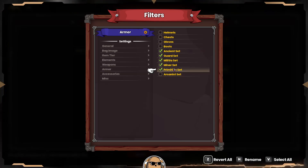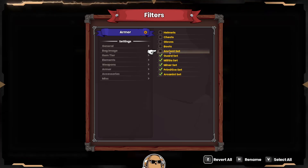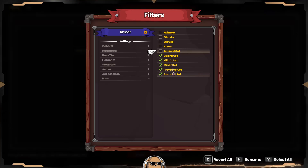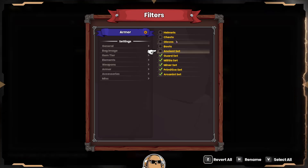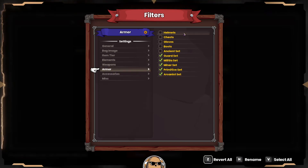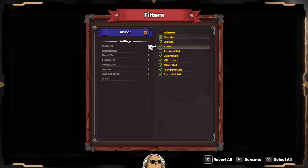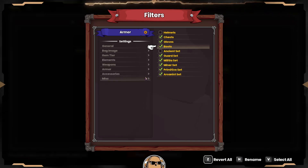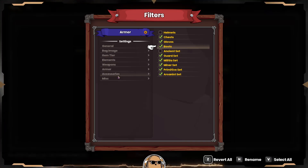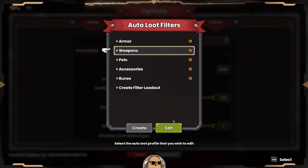This filter is for our armors, so we're only going to take armors. We don't really care for the engine set - you can pick it up if you want but it's kind of useless right now. We'll grab these three armor types and the rest that we want. We don't want any helmets because we're playing arcanist, and we don't want the ancient set either. That's good for the armor filter.